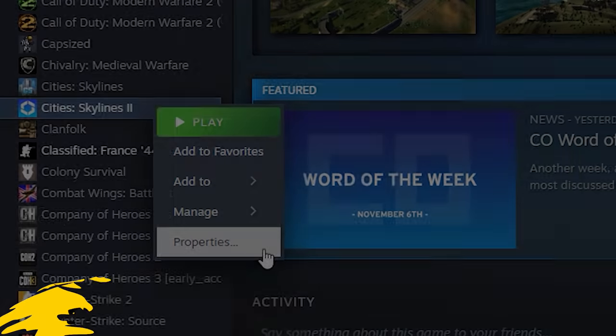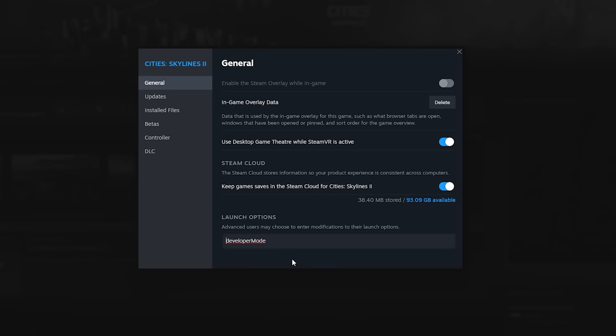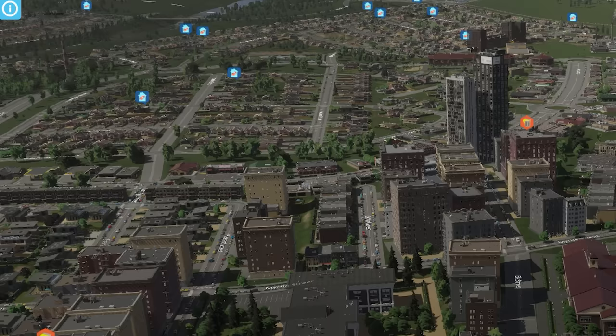If you navigate to Cities Skylines 2 in your Steam library and then select Properties, that will open up a menu. Inside of that menu, we'll be able to get access to developer mode, though it is a little bit intricate. The advice I've seen requires a capital M on mode and also, crucially, a dash at the start there. Once you've got all of that in, you'll be good to roll. Once you're back in the game, you might think, oh man, I don't feel like a developer yet — what's going on?